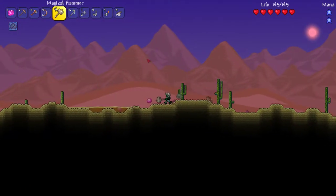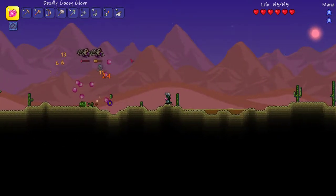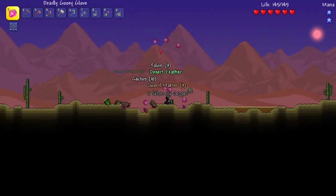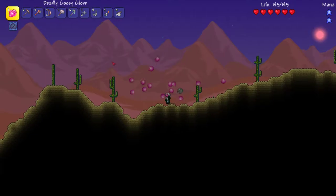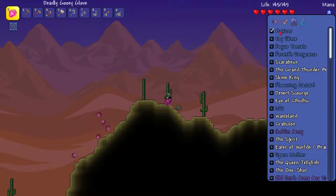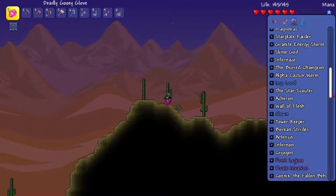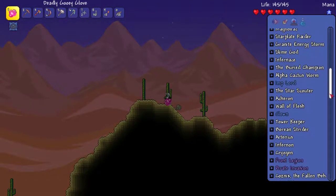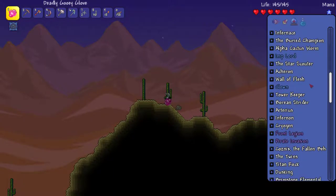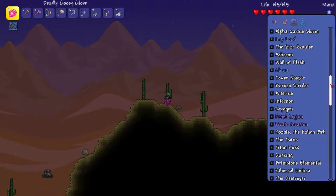I think I've seen this — yeah, check this out. We beat the Pink Slime to death with a jelly! Pink Sword was first, then Toy Slime, Rogue Tomato, Force, Vengeance, Scarabus — look how many bosses there are here. There's Skeletron... okay, there's a Wall of Flesh, so everything after this point is hard mode.